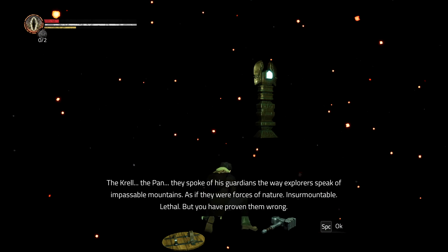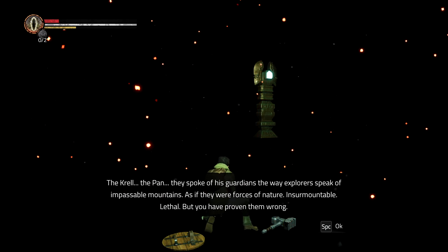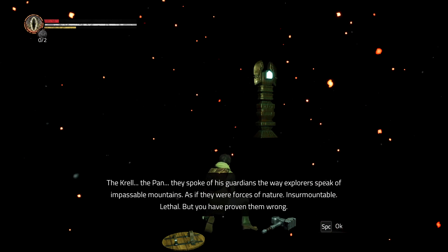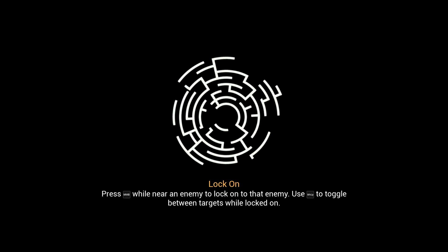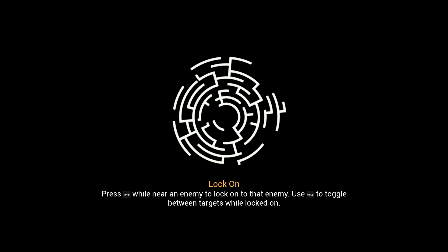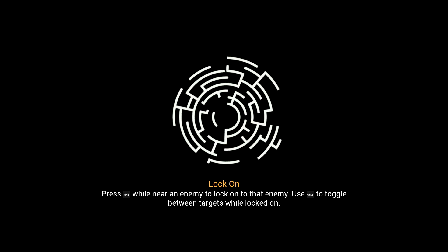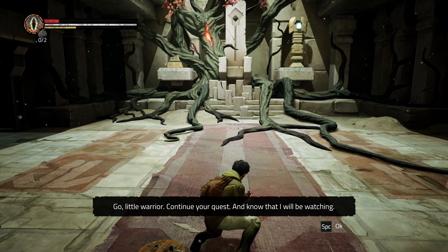Wait a minute. Krell — the Pan. They spoke of his Guardians the way explorers speak of impassable mountains, as if they were forces of nature. Insurmountable. Lethal. But you have proven them wrong. Looks like the tree entity is actually looking out for us. I don't know what you get for killing the stone golem — I hope you at least get a full heal. And this was the first big boss battle, and I truly mean big. That was fun. Go little warrior, continue your quest, and know that I will be watching.